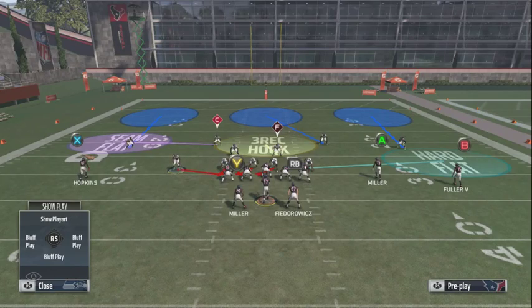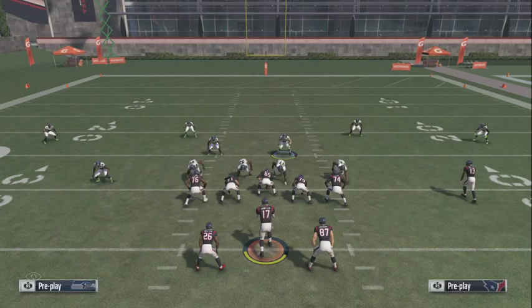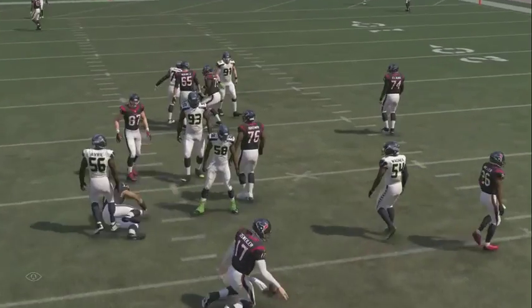I drag the guy out because it makes it a lot more consistent. So even if they do max protect, they're dragging - y'all see the running back just does not block that guy. You're only sending five people.